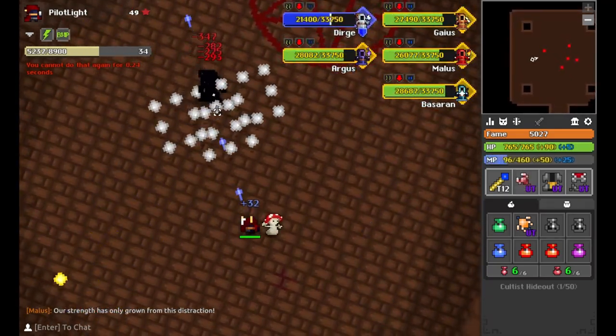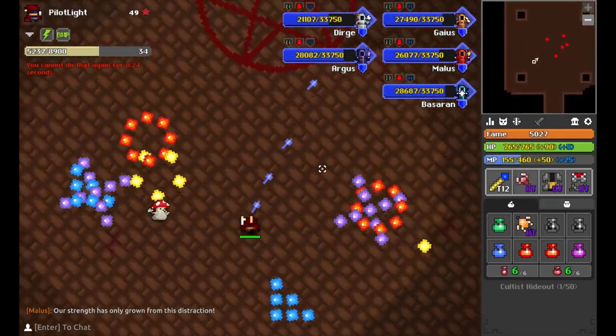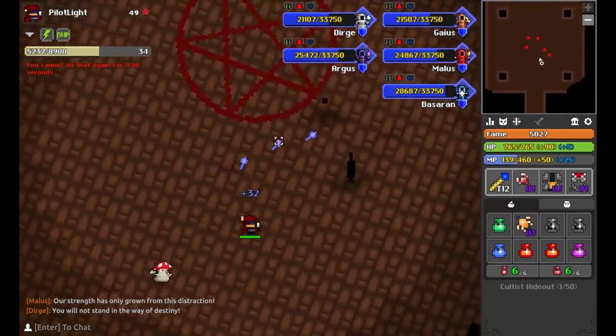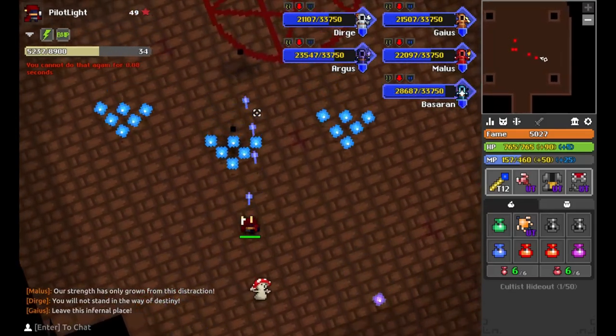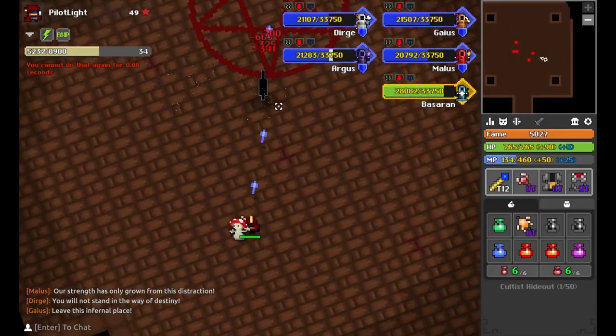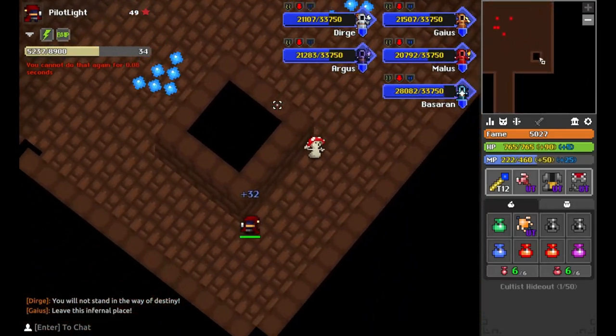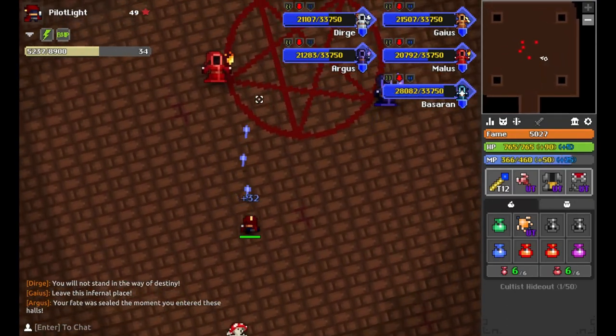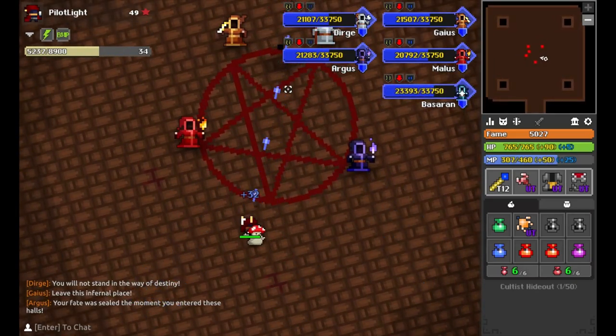They do apply different status effects: white makes you quiet, yellow paralyzes you — so watch out for those. The blues slow you down, the reds armor break, and the purple unstables you. They're pretty easy to dodge, but if you're having trouble, you can always hide in the back behind one of these corners and you're almost never going to get hit, unless they teleport to a weird spot where they're perfectly lined up to hit you.